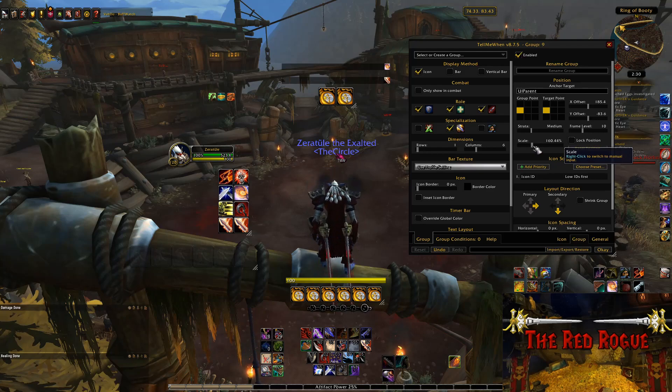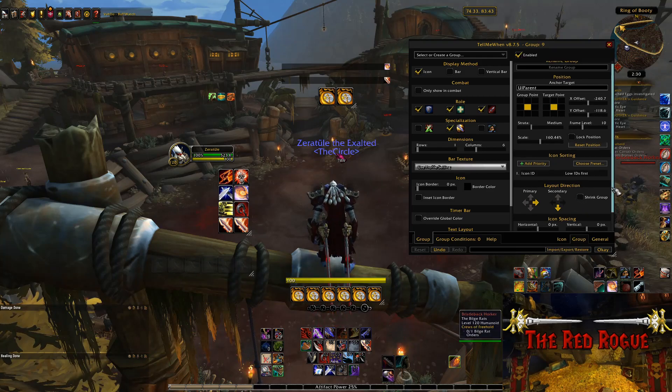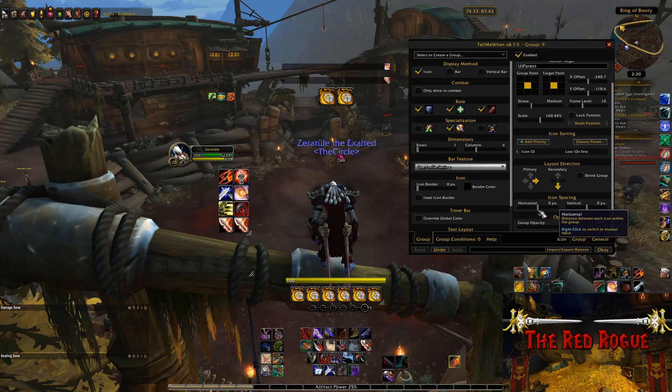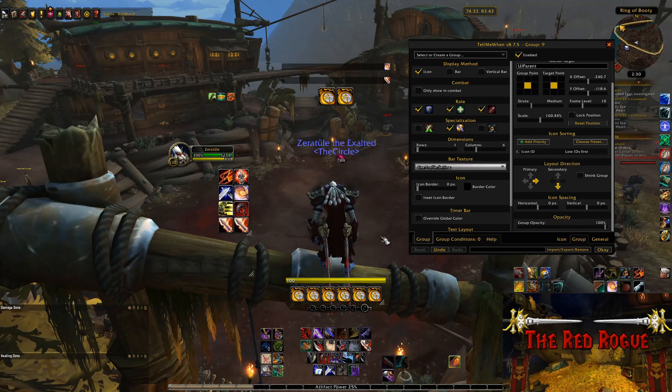We'll say somewhere around like probably 160-170% scale is good, as it fits basically right between my energy bar and my combo points, because I like all my resources to be in one spot close to the middle of my screen. You can also change how far apart the icons are if you choose to. Now that we have our group in the size, format, and position we want, we can lock the location of it by ticking this box off here.